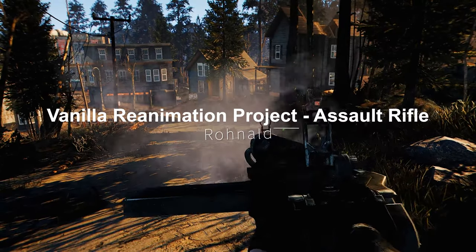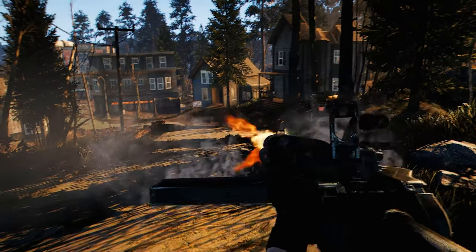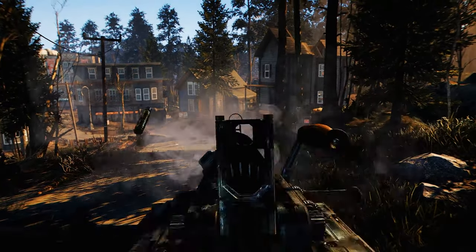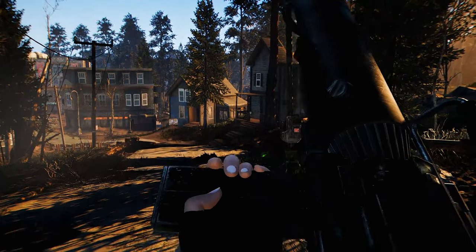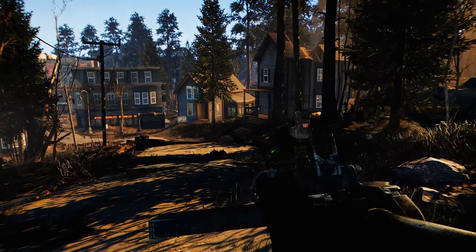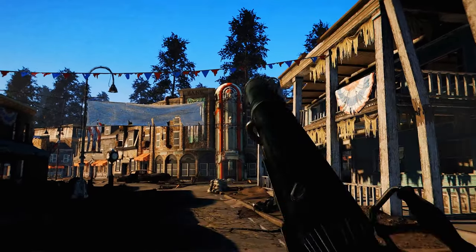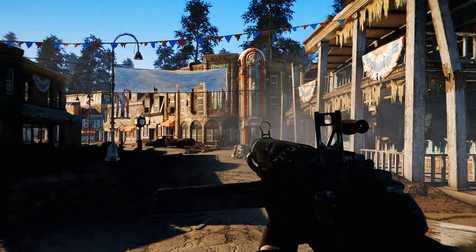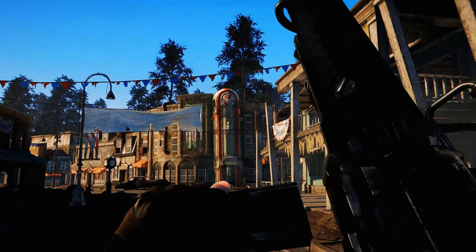Next up is Vanilla Reanimation Project — Assault Rifle. This mod improves the motion of the vanilla assault rifle, enhancing the overall animation of drawing, firing, reloading, and running with the gun. In particular, the motion of pulling the charging handle when reloading is quite detailed and cool looking. Moreover, the reload animation has some nice touches, like flipping the hand to load the magazine. I decided to introduce this mod because of its impressive animation. If you like it, please give it a try.